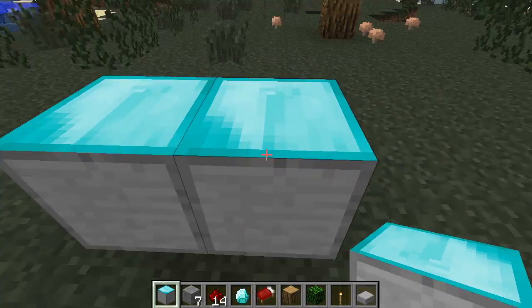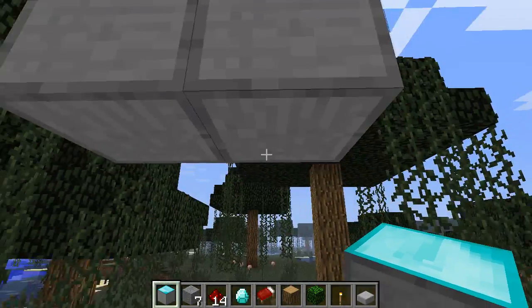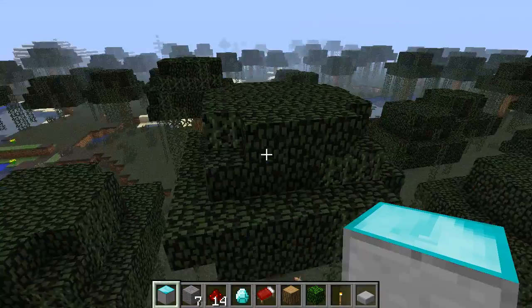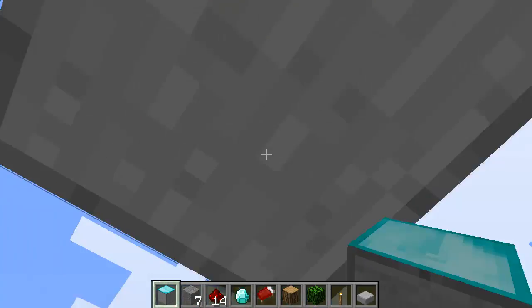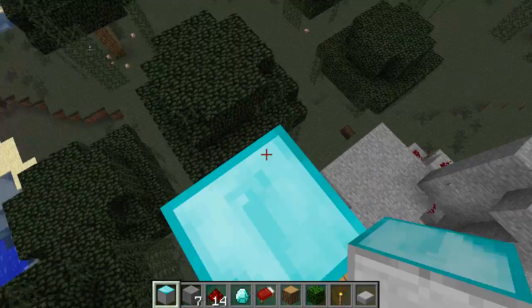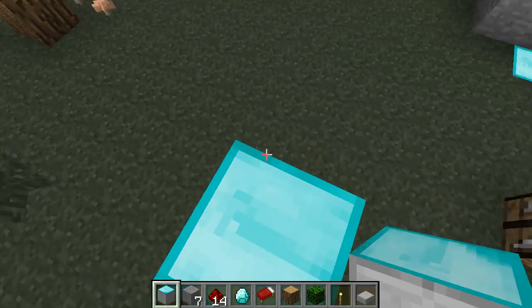I'll show you quickly how it works. You can either jump on this block or just stand off it. If you want to go up, you right-click the top block and it goes up. If you want to stop mid-way, you just right-click again. To go back down, just right-click the bottom block and it'll go down.